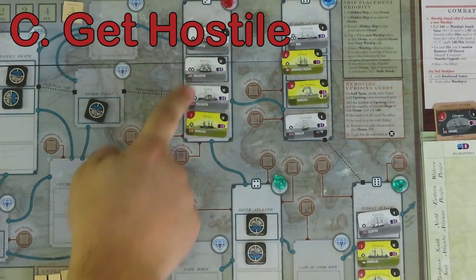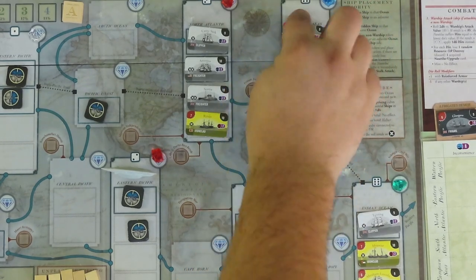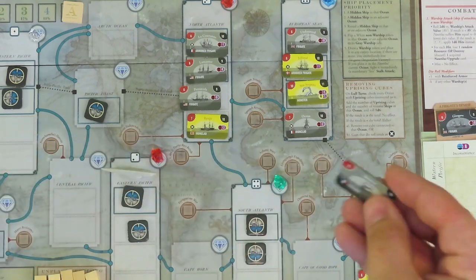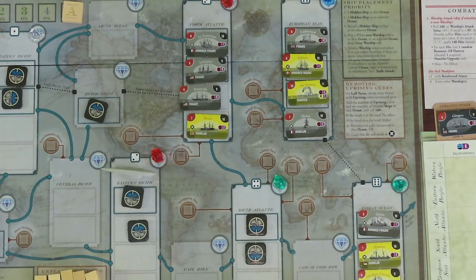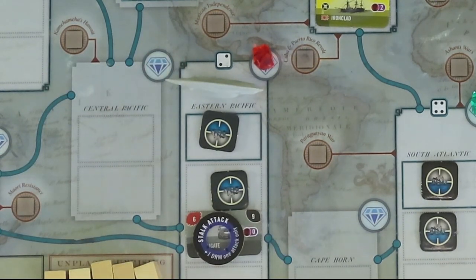If all the hidden markers have been revealed, you would instead flip over a non-warship token to its warship side. All the white ships are non-warships since they don't have a red attack value in the left corner. At this point, your next step would be to draw a ship from the pool and place it in any empty space in any ocean on the map. If you draw a white ship now, it will come in on its gray side. Other ships would be placed non-purple side face up, unless your notoriety is past the 36th space. If you place it where your Nautilus ship is, you immediately stalk attack it as a free action. If it's the case you can't place the ship anywhere on the map, you're defeated — this is called an Imperialist Powers Victory.